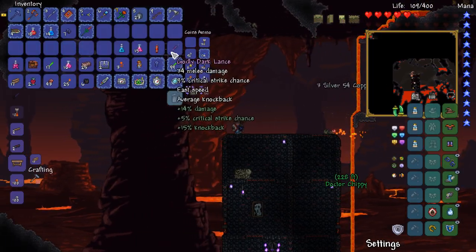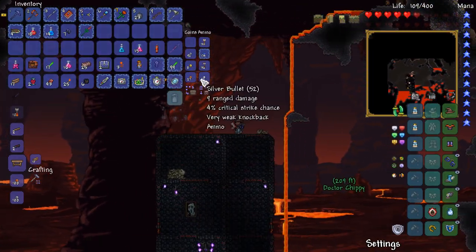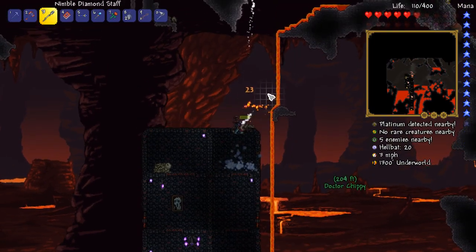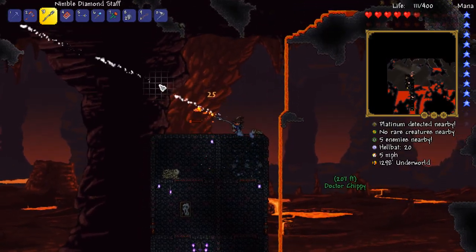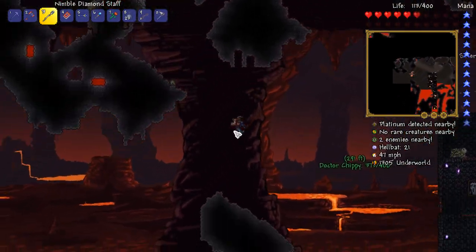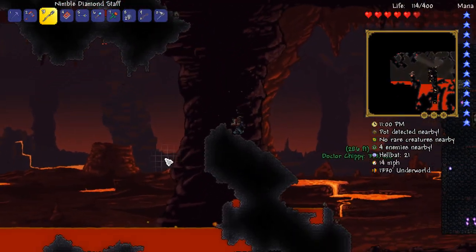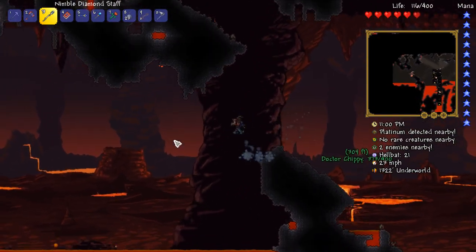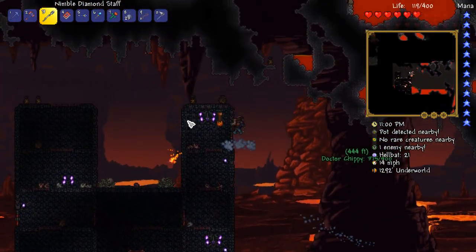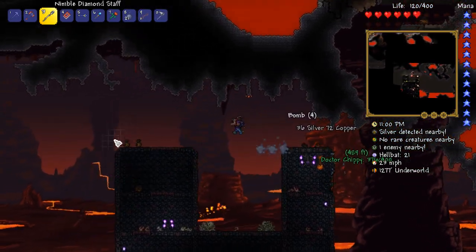The good news is I picked up some silver bullets for you, so got a bit of an upgrade there. Yeah, that'll be perfect for my phoenix blaster when I get it. Phoenix Blaster — it is a cool name, isn't it? It really is. I'm just going to place down my furnace here and I'll tell you how many bars we can make at the minute.